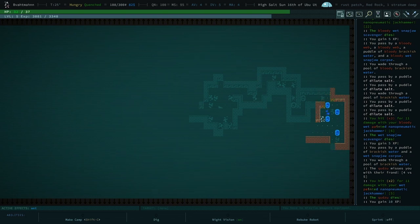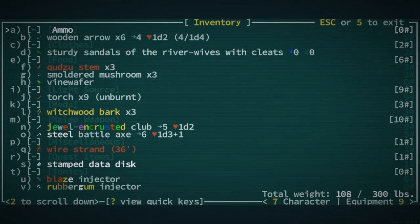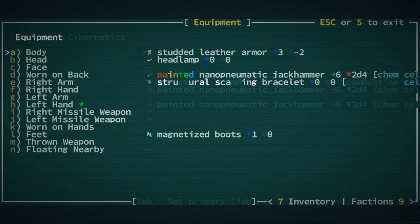It should be fine to hit A for auto-explore — I don't expect anything super dangerous on this first floor. Another centipede. You see a snap jaw scavenger to the west. Your character seems to only care about the snap jaw scavenger, not the centipede. I'm wondering if you have a ranged weapon. I think we sold the only thing we had. You have some arrows — let's check your equipment with E or just press nine. We don't have a missile weapon; that'll be something we want to fix.